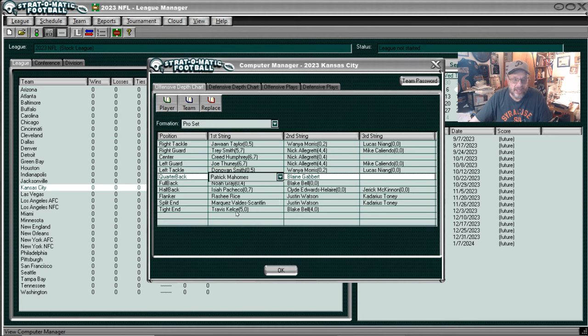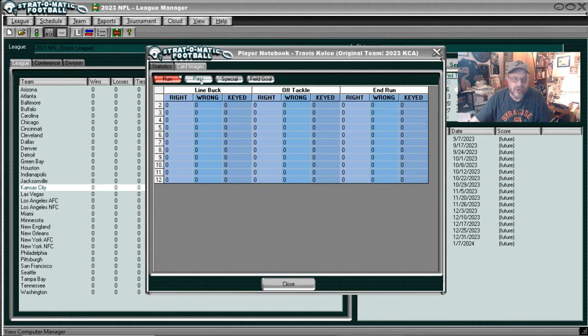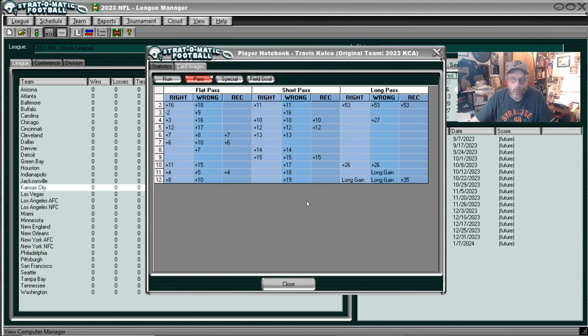Now let's go look at his tight end — Travis Kelce, the boyfriend of Taylor Swift — and take a look at his receiving card. His running card we really don't care about. Look at this short pass: if you're wrong on short pass, Kelsey only misses once, and this is in the basic version. On flat pass he only misses once. The long pass — he's a tight end so he wouldn't be catching a lot of long passes. That is a nice card for short and flat pass reception.